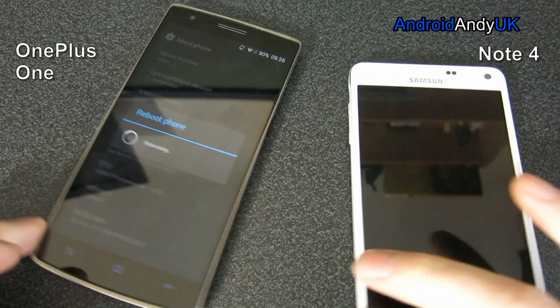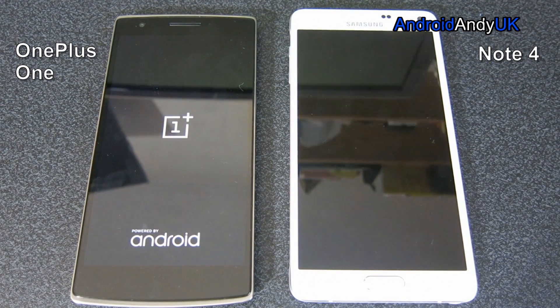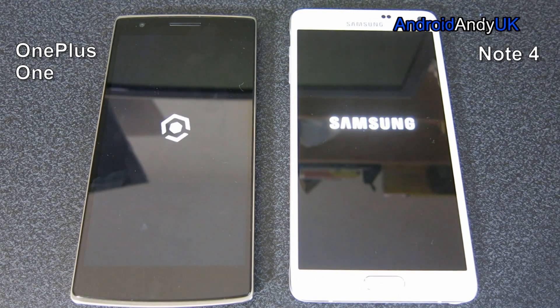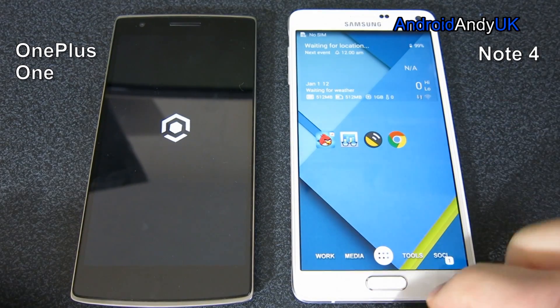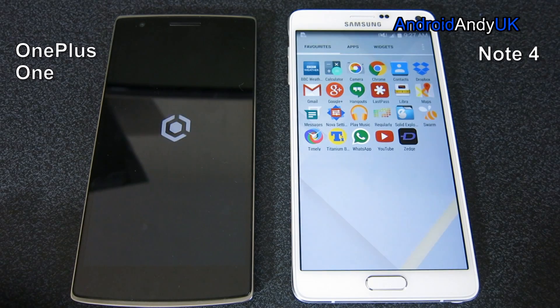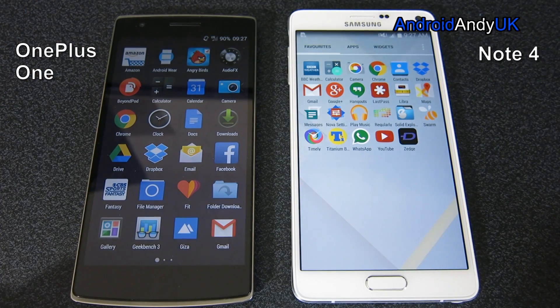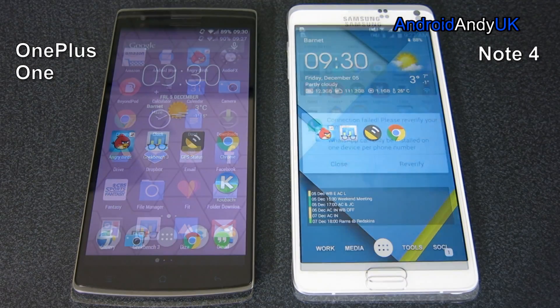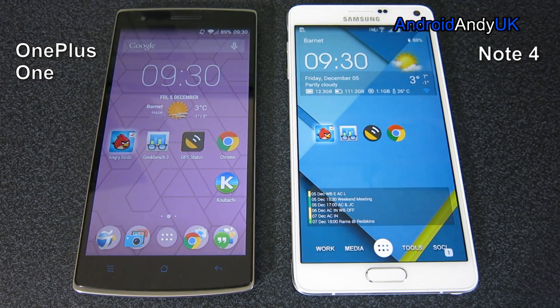We'll kick things off as usual with my reboot test. I'm speeding the footage up by three times because you don't really want to sit and watch them reboot, but it gives me a little bit of a chance to talk about them. I've had the Note for about a month and the OnePlus One for four or five days, so they're both quite new devices. The Note 4 has quite easily won the reboot test. But the OnePlus One is not far behind, and reboot speed isn't massively important — it's just a bit of an indicator of the power of the machine, as is the Angry Birds opening test.